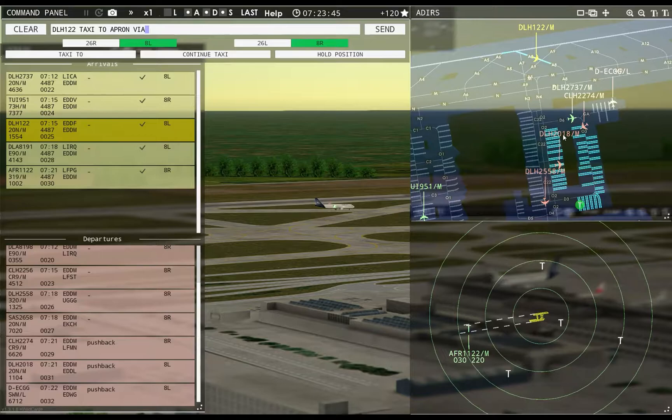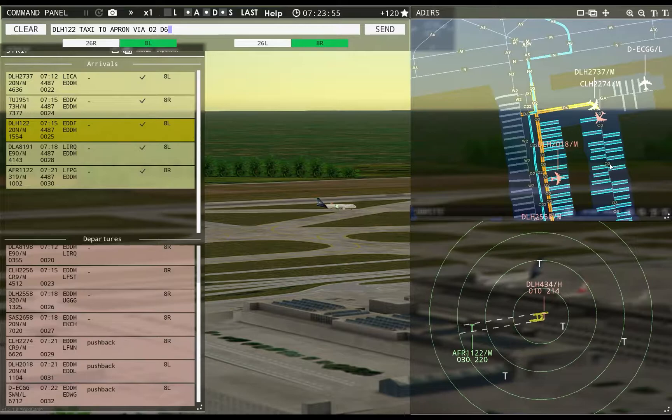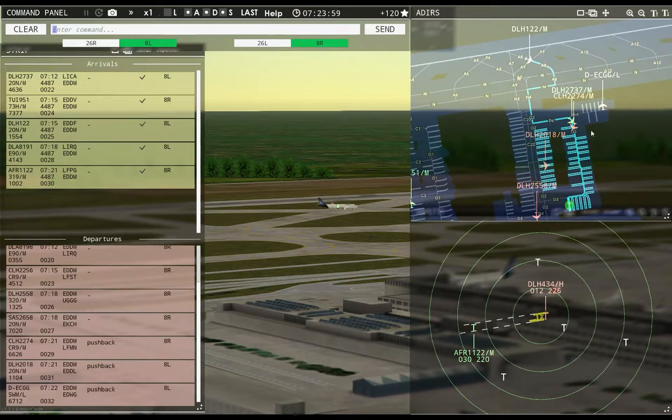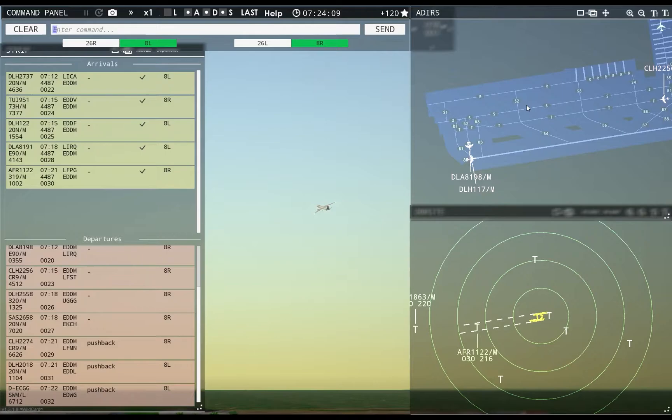Lufthansa 122, taxi to apron via November 4, Delta 6. Lufthansa 122, taxi to apron via Oscar 2, Delta 6, Oscar 3. Lufthansa 434 heavy, contact departure. Good morning. Lufthansa 434 heavy.